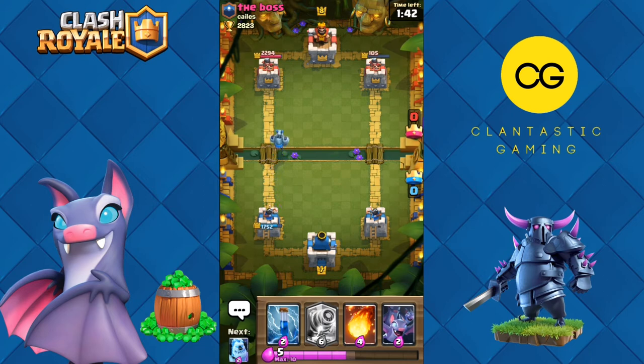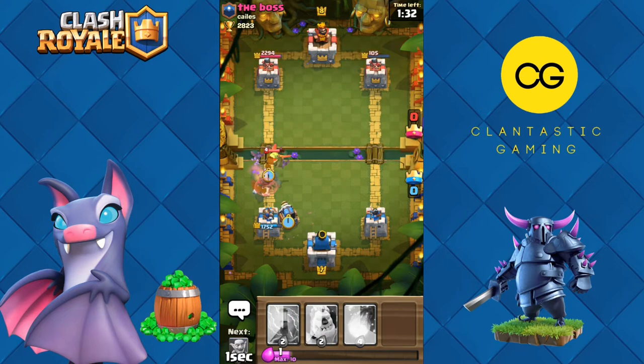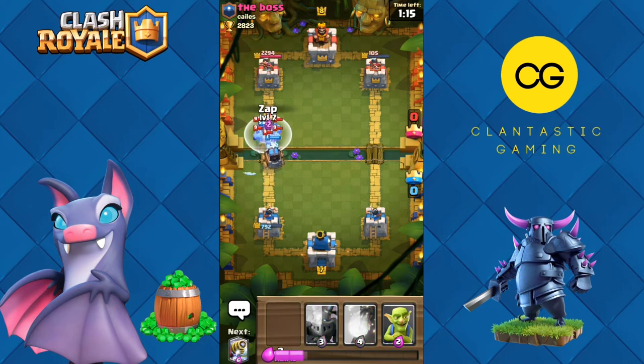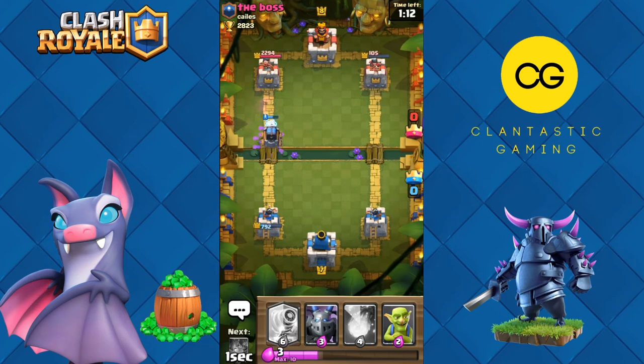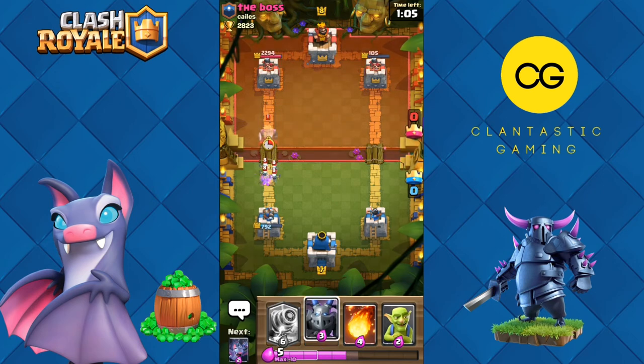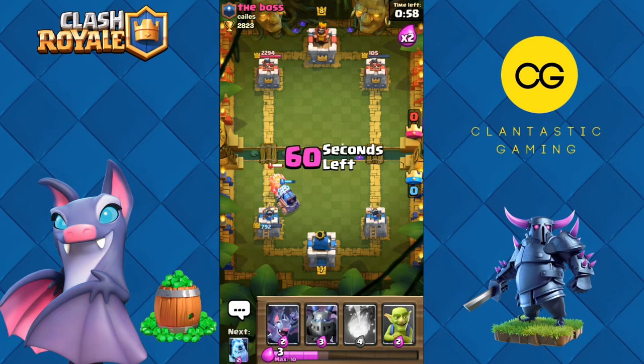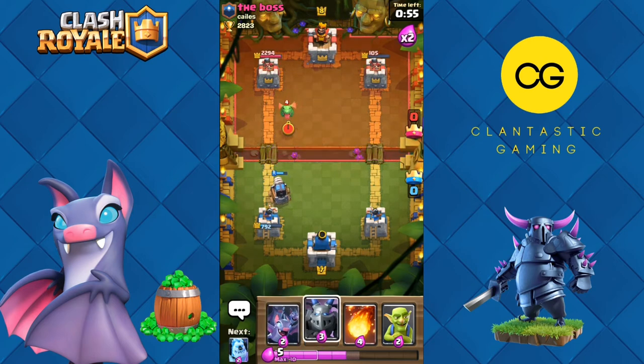The boss is angry! Let's put ice spirit and mega minion to kill — we'll get a bit of damage on the tower but it's viable, we gave him a lot of damage too. It is in the fireball range — let's go sparky for this hog rider and bats on top. Sparky, kill the hog rider please — the hog rider survived, we took a lot of damage this time.